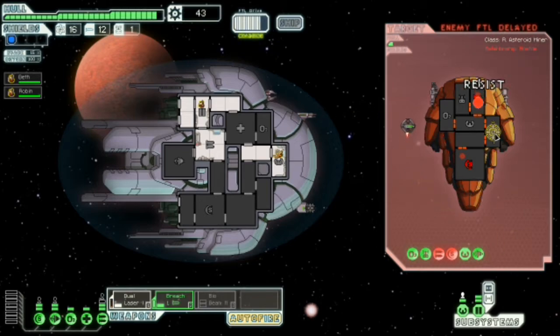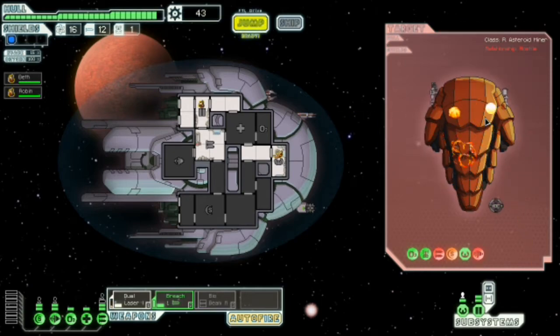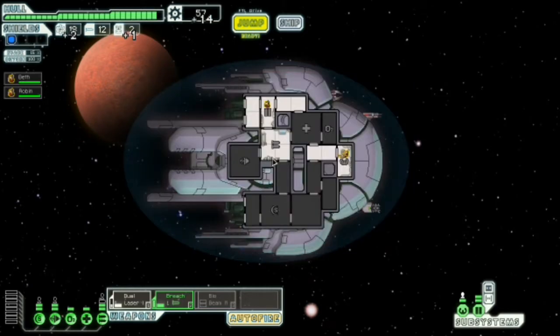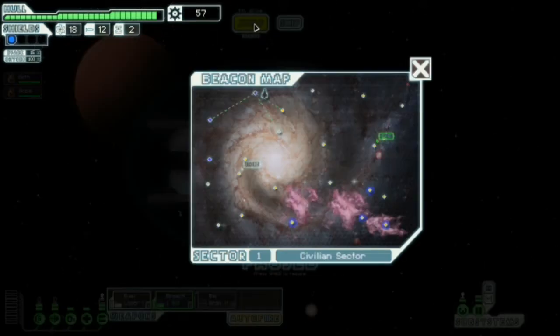Oh they're trying to FTL away. Damn you — you had to resist. That would have just killed you straight out. You would have been dead. There we go. Now you're dead. That was an asteroid miner. Apparently we command a Mantis ship. That's just a way of making your crew say that they don't mind you being a pirate, basically.